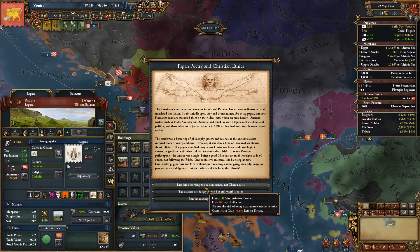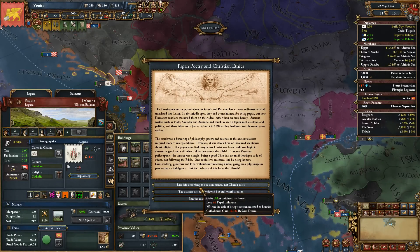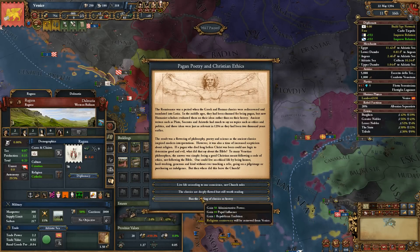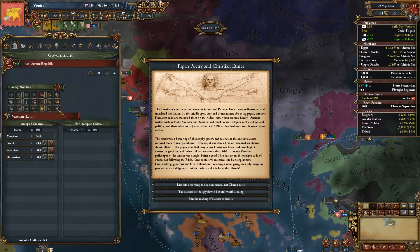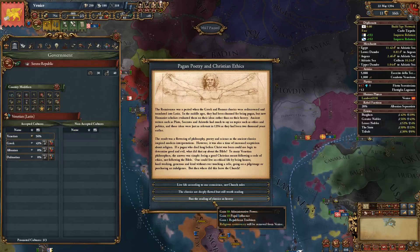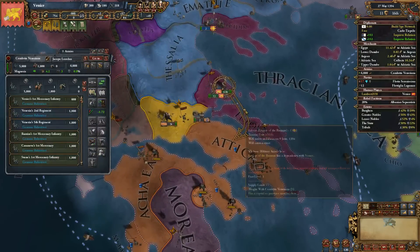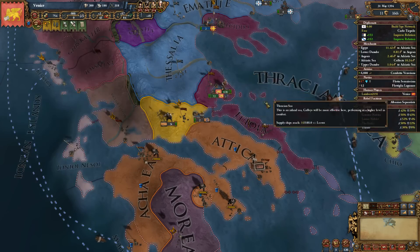Oh hello — Pagan Poetry and Christian Ethics event. I do like the idea of plus 100 admin points, but we run the risk of being excommunicated and I don't particularly like that idea. Or we could go with getting rid of religious controversy. Religious controversy gives negative 20 stab increase interval. Yeah, it's worth it — get rid of that. It's still plus 50 stability, which is worth it in and of itself. So let's just get to Athens, get our troops back up to strength, and we'll see where we go from there.